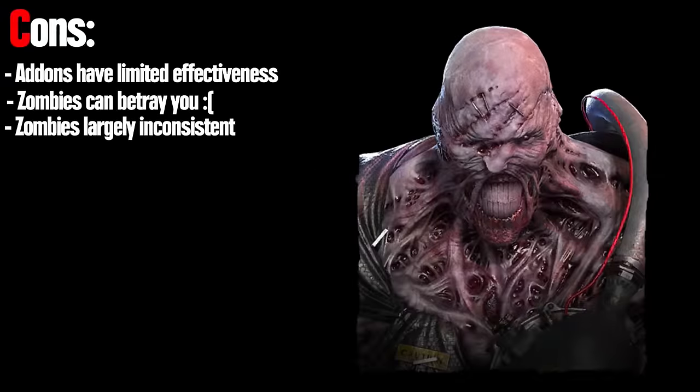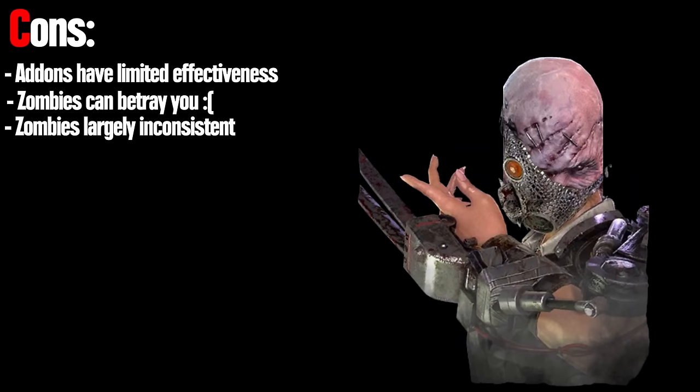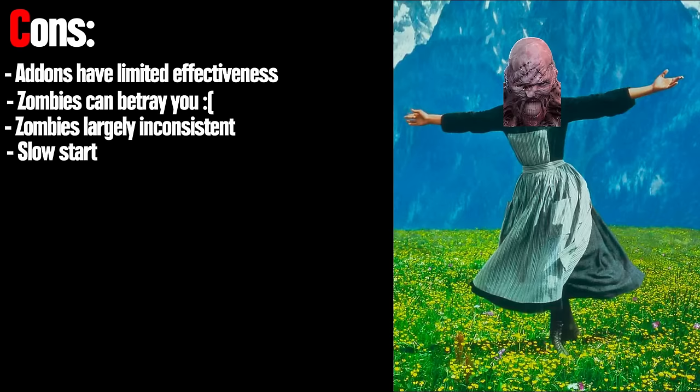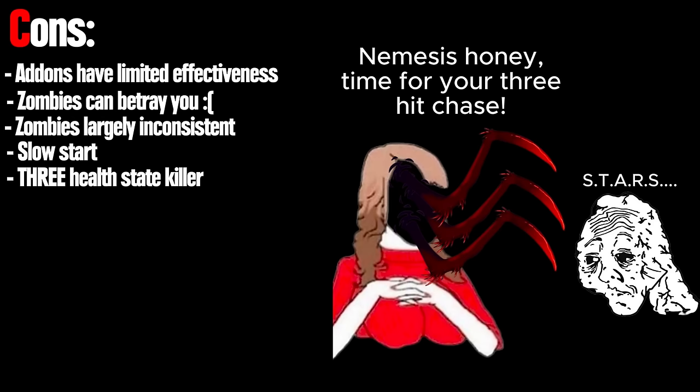Nemesis is adjacent to setup killers like Hag, Trapper, Singularity, etc., as it takes some time to get the ball rolling. At the absolute best of times, assuming you use your power, Nemesis is a 3 health state killer.